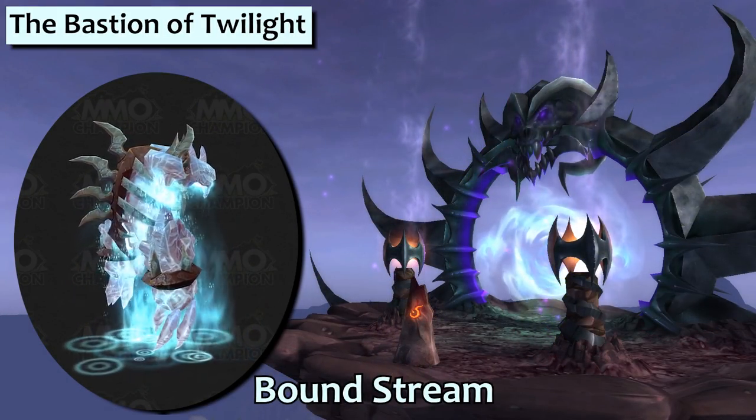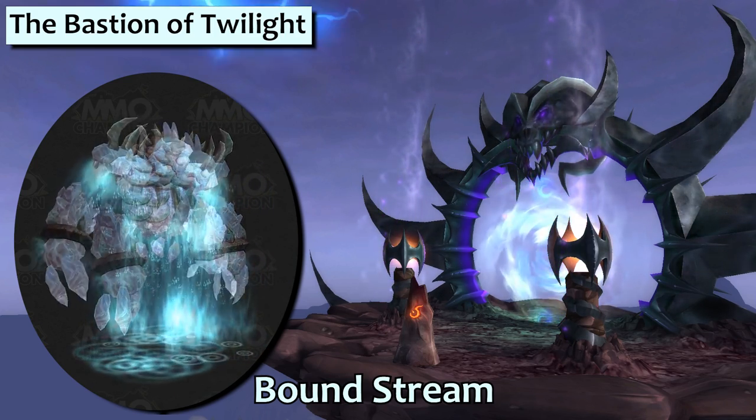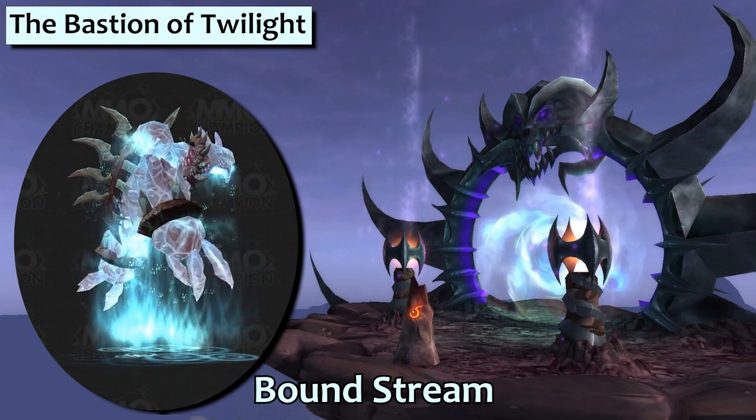The Bound Stream drops from the Elementium Monstrosity in the Bastion of Twilight — that's the Ascendant Council fight. We've got full aquatic moves on an elemental pet, which is suitable for a stream revenant. This would be an awesome buddy for a Resto Shaman.